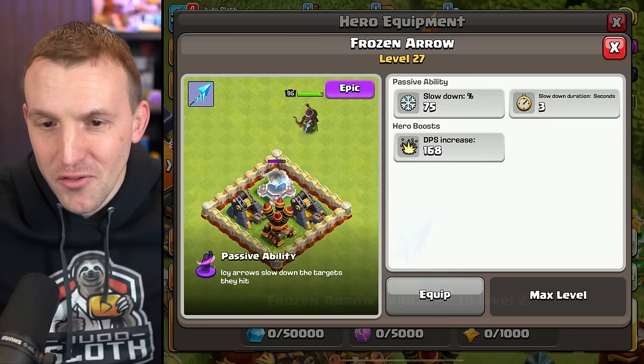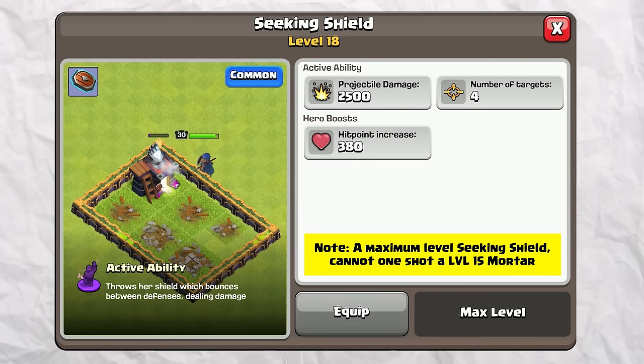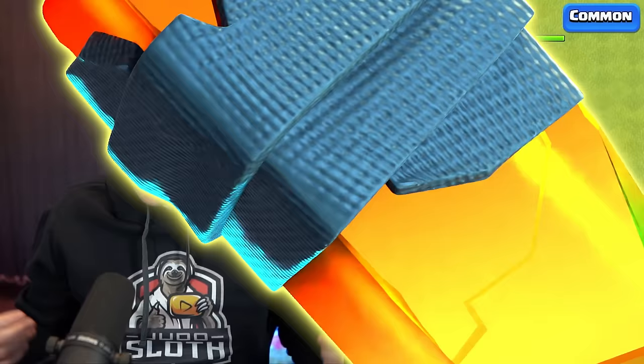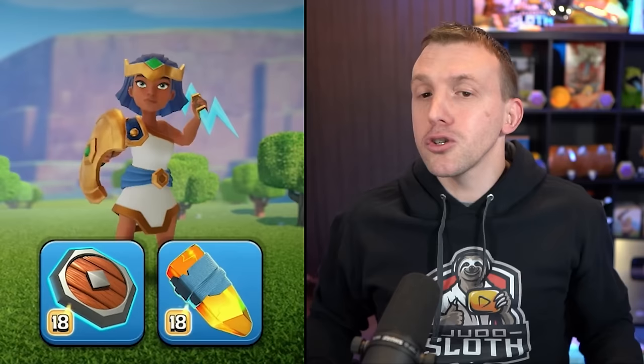Let's see if we've got enough gems for the Grand Warden. With regards to the Royal Champion, right now she only has two pieces of equipment. I maxed them both when it was released. The Seeking Shield pings through defenses and can help you one-shot certain defenses — that might be clutch at the end of your attack. And it goes without saying, the Royal Gem is important — it's the only gear you can equip alongside it, but it recovers the health of your Royal Champion. When she's responsible for taking out defenses, you really need that.